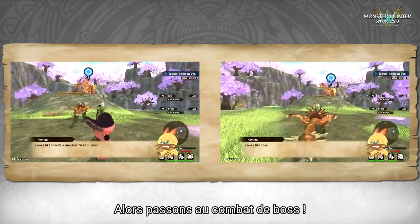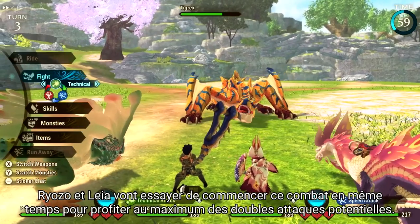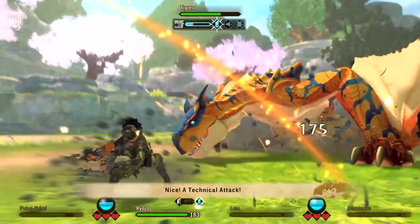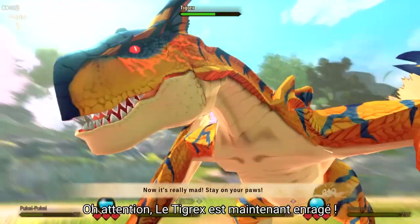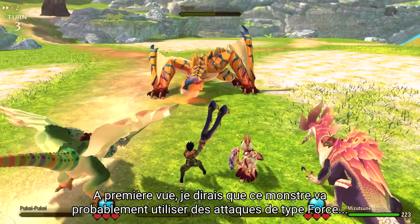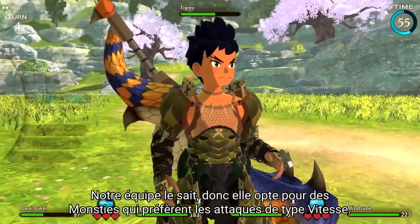Let's skip to the boss battle. And there it is — the roaring wyvern, Tigrex. Ryozo and Leia are going to try to start this one at the same time to make the most out of potential double attacks. Tigrex is now enraged, and I'd say this monster is probably going to do some heavy hitting power type attacks. Our team knows this, so they'll be swapping out their monsters for some that prefer speed type moves.